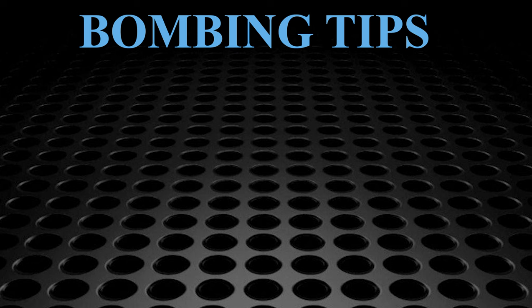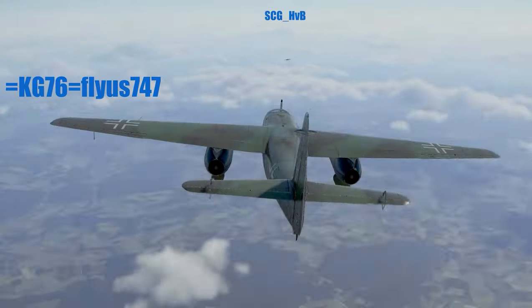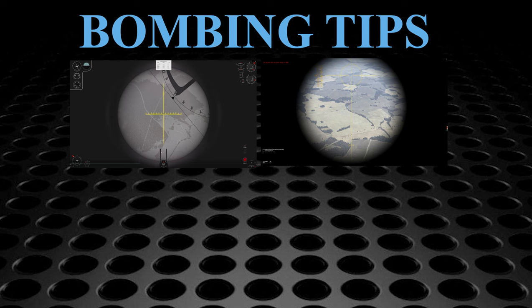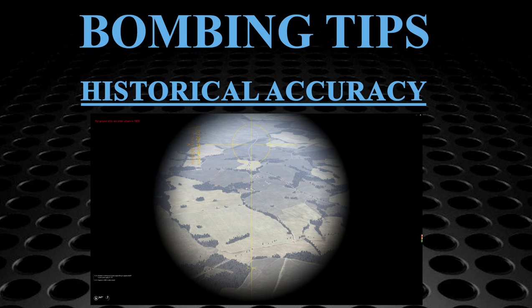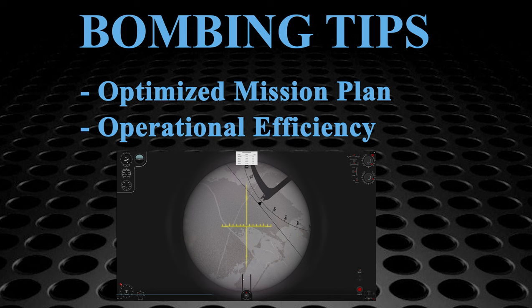For this section I'm assuming you know your way around a bomb site and BZA periscope. If you don't, my friend Flyus747 has done excellent tutorials on both and the links are in the description. The big question that often comes up during mission planning is whether to level bomb or glide bomb a target. If you're going for historical accuracy you must glide bomb. If you're going for an optimized mission plan and operational efficiency, most of the time level bombing is the better choice for a couple of reasons.